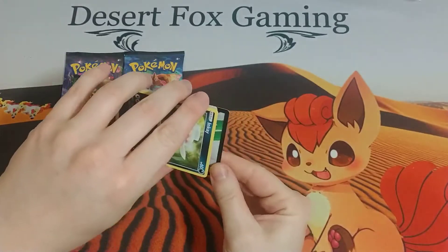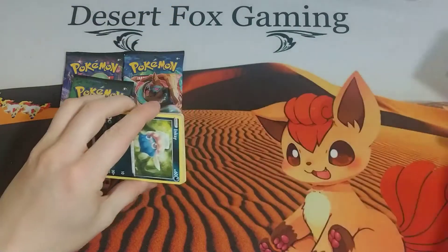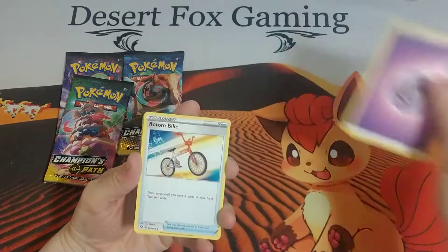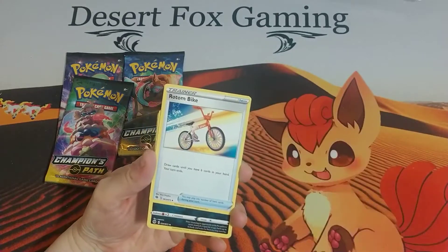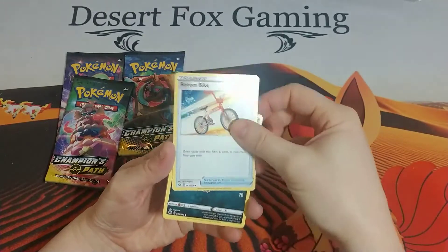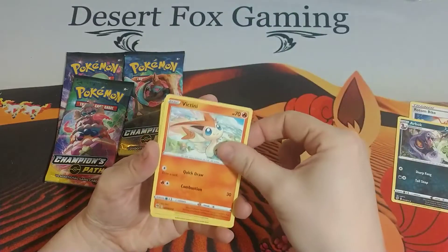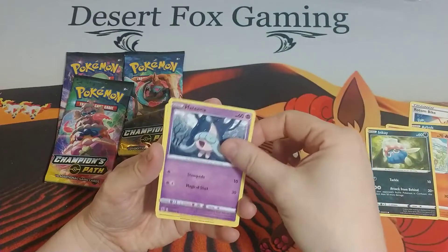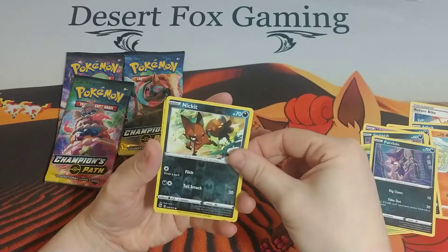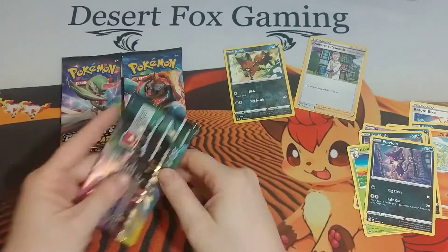Alright, we are starting off — and that is backwards. Well, there is the code card right there. I guess we should start going backwards. We have the Psychic Energy, the Rotom Bike. A lot of these cards are basically just reprints from the other sets, but I wish they had changed the artwork on some of the trainers — like Marnie didn't get a change, I don't think the Rotom Bike got a change, but oh well. Alright, we have an Arbok, a Victini, the Inkay again, Hatenna, a Trubbish, Kakuna, a Purrloin, a Reverse Holographic Nickit, and a Holographic Professor's Research. Nice — Professor's Research is always a good card to have.